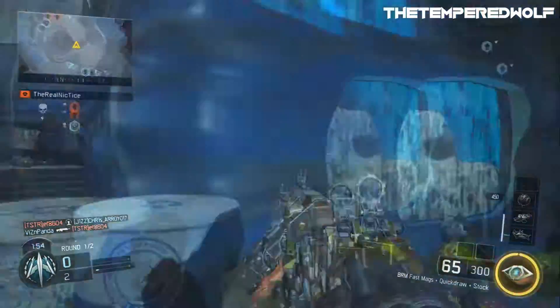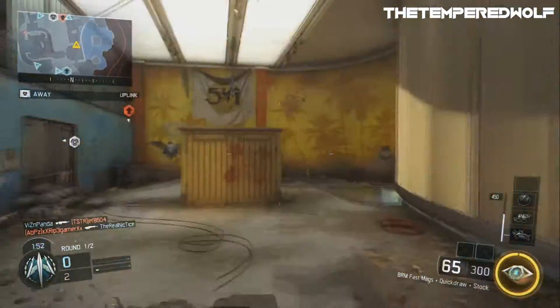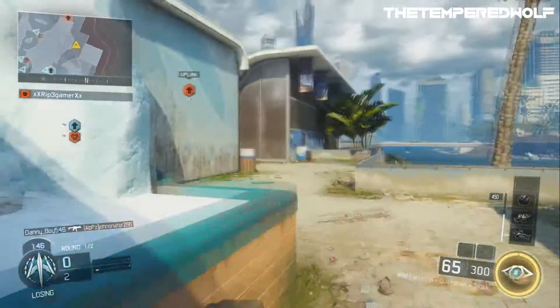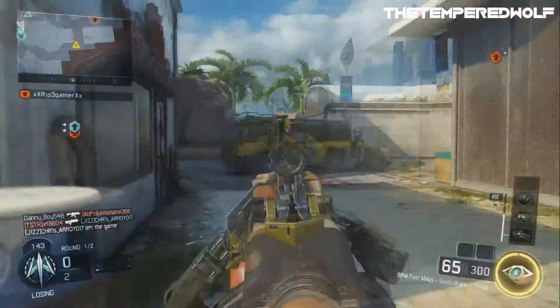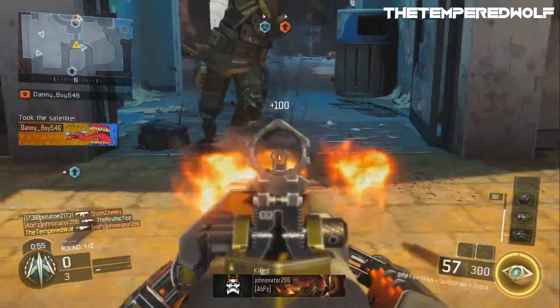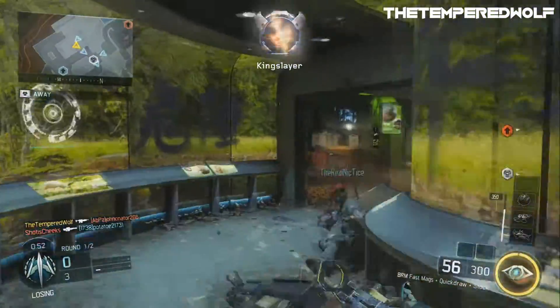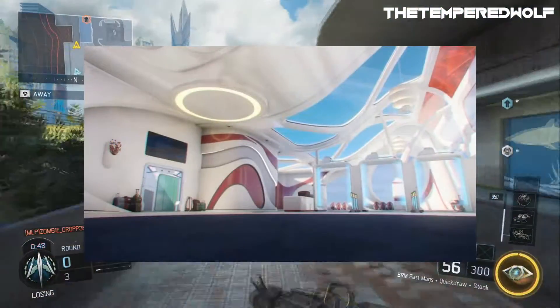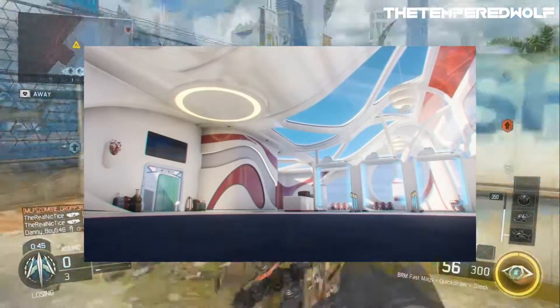Spire is definitely a different kind of map, but I do think it looks very similar to Vertigo. Tell me what you guys think in the comment section below — do you agree with me or not? Another thing I want to say about this map is it looks very bright. If you look at this map, it's all white and bright colors — it's very cool, don't get me wrong, but those bright colors really stand out.